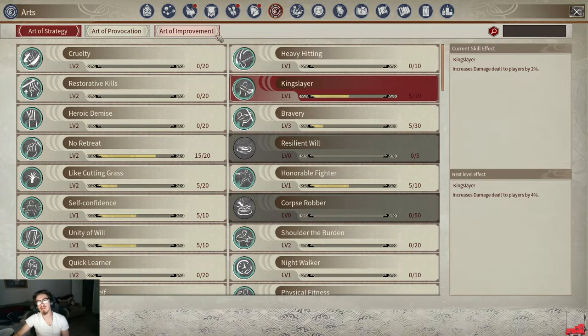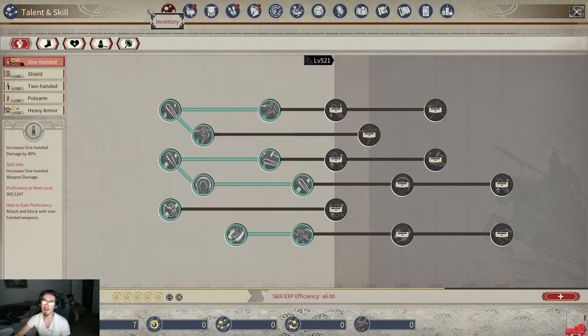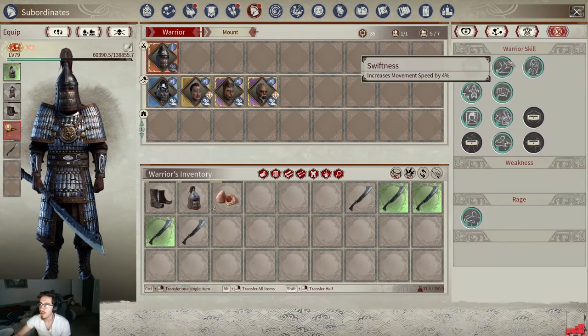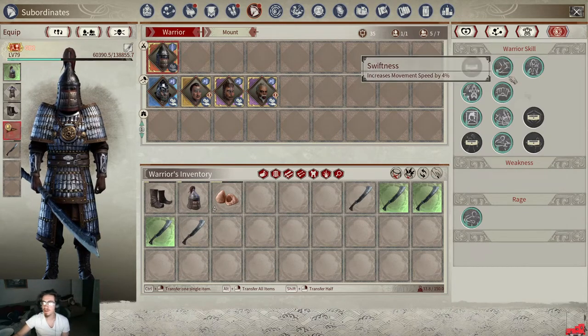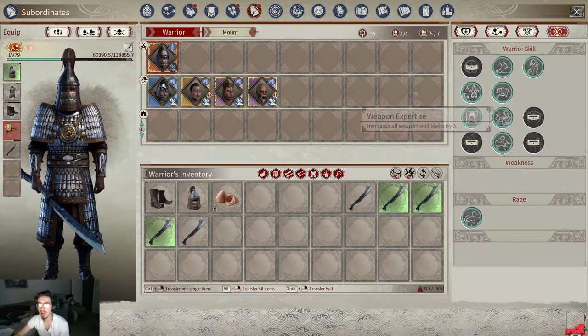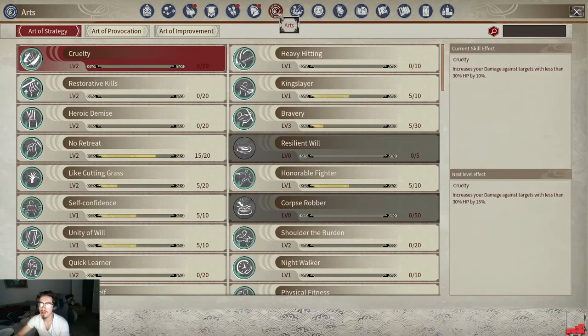All of these Arts — the ones that give you bonus damage, trigger berserks, restorative kills, healing — all of these things are based off your followers. If you go to your subordinates, your warriors, and look at their skills, those skills have requirements. For example, you have to learn 600 drills at level 80 and it'll increase the durability loss of items for all team members. This skill is called Industrious and Thrifty.